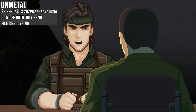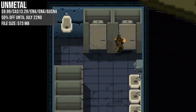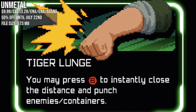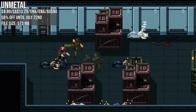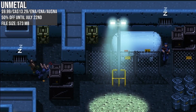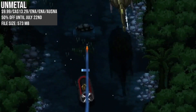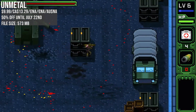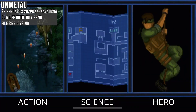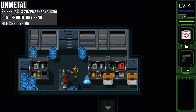Unmetal closes us out — a recent release and a gem with 50% off. It's a love letter to early Metal Gear Solid but with a great sense of humor. You take on the role of Jesse Fox, who has been imprisoned and wrongly accused of a crime — now you must escape. Think everything from stealth to combat, gaining experience and skills along the way, with more than a few references to classic games. It received great reviews at launch that were well deserved, especially if you enjoy its Metal Gear influence, though it definitely goes way beyond just that with all its references.